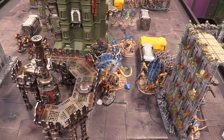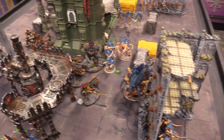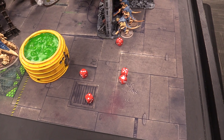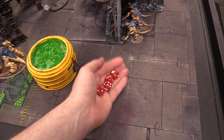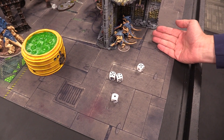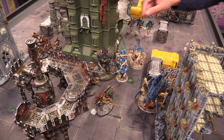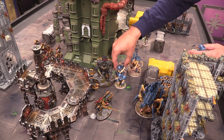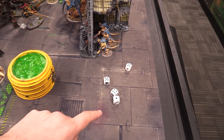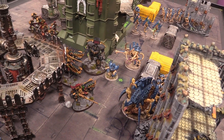Charge phase: Josh considers using Tanglefoot grenade but decides against it. Hive Tyrant charges into the bikes successfully. Hormagaunts charge with a five-inch roll making it in. The Tyranid Prime also charges and easily makes it. Fight phase: Josh opts to swing with Hormagaunts first. Twenty attacks instead of normal thirty due to unit cap. Hitting on fours with Toxin Sacs making sixes auto-wound. Four auto-wounds plus regular hits — four saves to make at three-up AP saves. Josh uses command point reroll (Trajan gives it back on a five-up), passes the save. One Custodian survives.